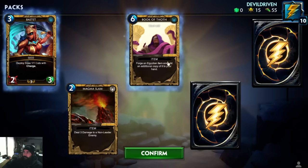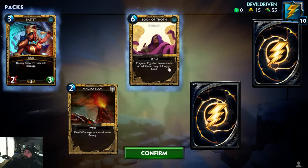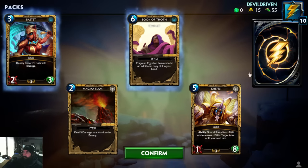I already had one; I got two Book of Toth now. Forge an Egyptian item and add an additional copy of it to your hand. Six mana — better forge something pretty awesome.